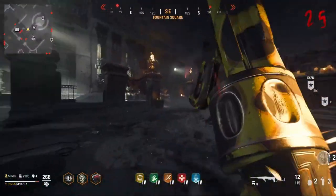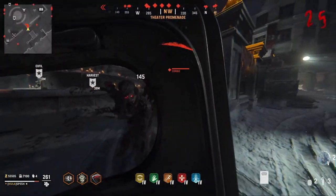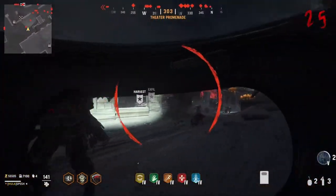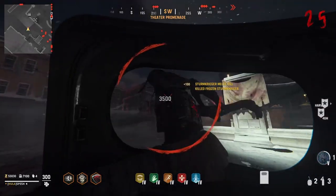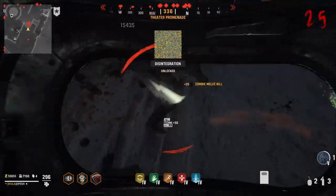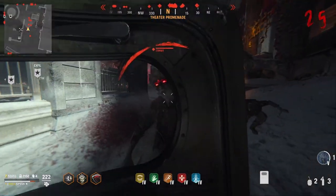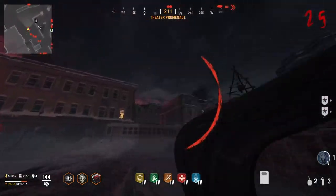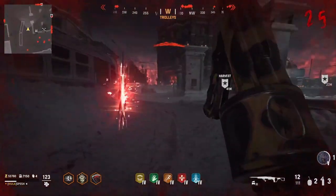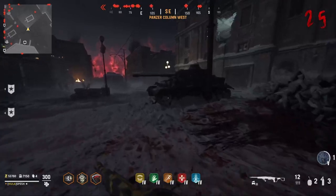Definitely the hardest one, in my opinion, is getting the 10 Rapid kills. Because if you watch how slow this thing is, even if these guys were all weak — let's go ahead and use this really quick so we can take out this Storm Krieger — even if all these Zombies were weak, this thing's so slow you really cannot take them out quickly. So again, your best bet is to basically kill 9 Zombies and then take out 1 with the Combat Shield at the end, and that will still count towards getting your Combat Shield gold.